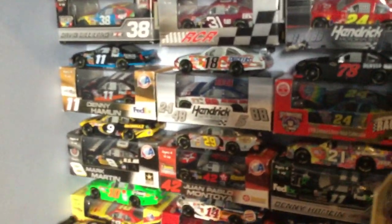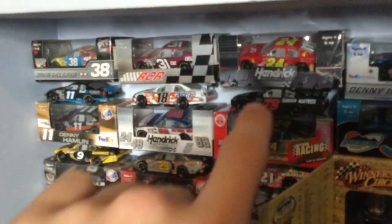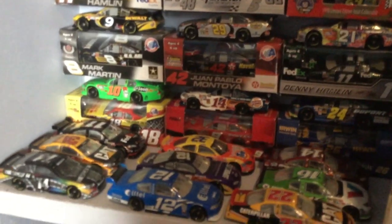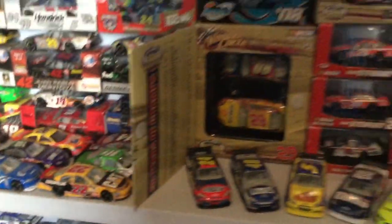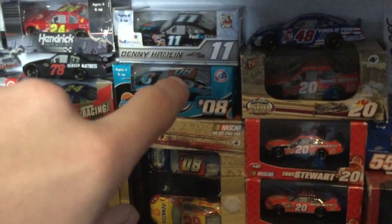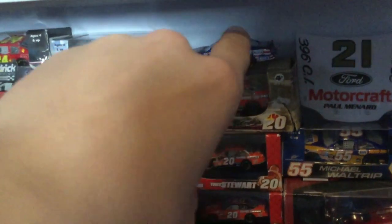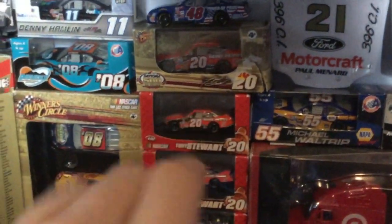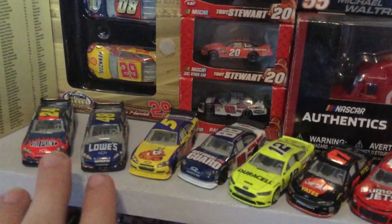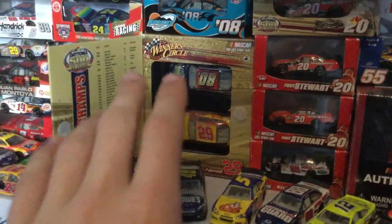Moving this way, you've got the older paint scheme section — the older diecast section. You've got a David Gilliland here, tons of Denny Hamlins, Regan Smith, Jeff Gordon, Danica Patrick, Mark Martin, the NASCAR '14 car — that's really cool to have back. That Ryan Newman is also very cool. Then you move over here — there's a Phoenix racetrack promo car, another Denny Hamlin, this Jimmie Johnson is actually very cool — I forgot to add that when I was counting my diecast before the video. Mark Martin, Tony Stewart, a few more 1:87s.